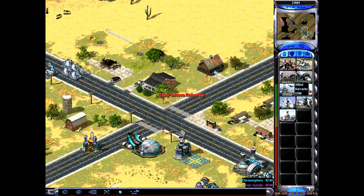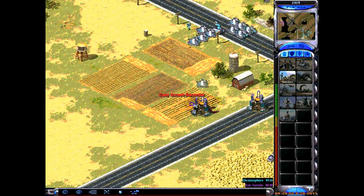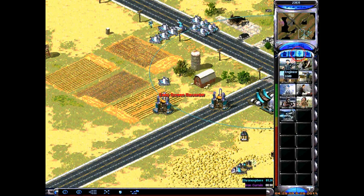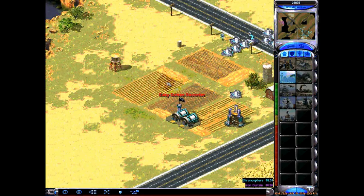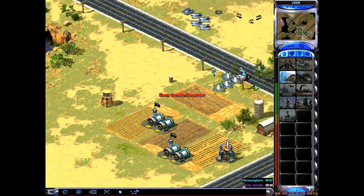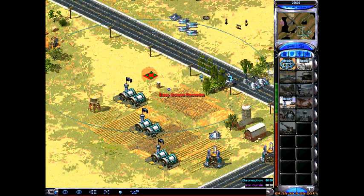Let me show you how to build faster with Q. Say you're building a barracks and you want to make an infantry unit and a Tanya at the same time, then a battle fortress — keep hitting Q and you can build super fast. Instead of taking seven seconds, you just go boom, it's ready.